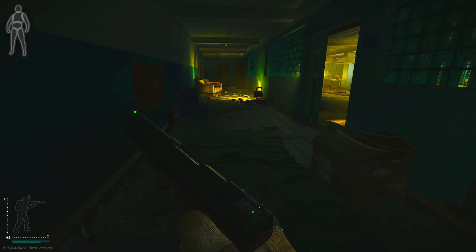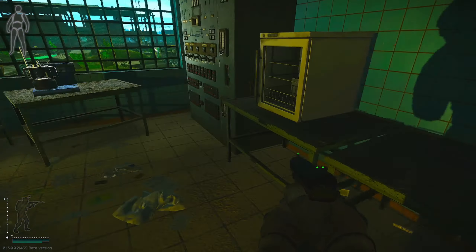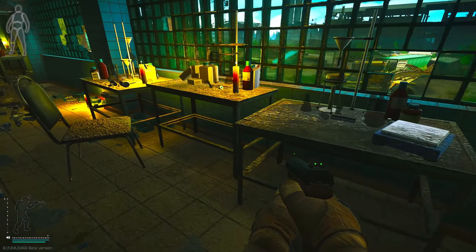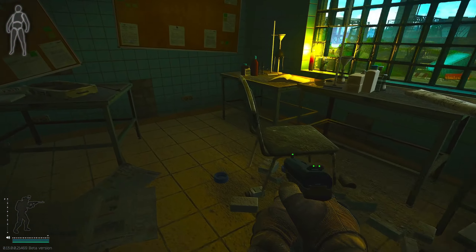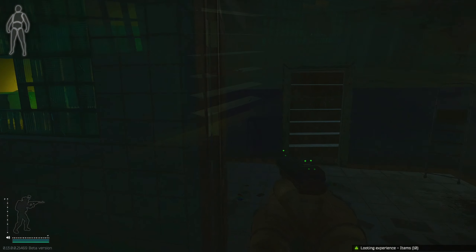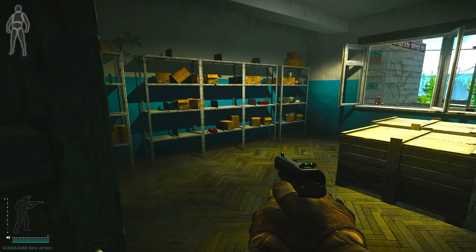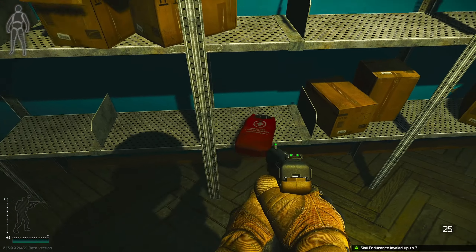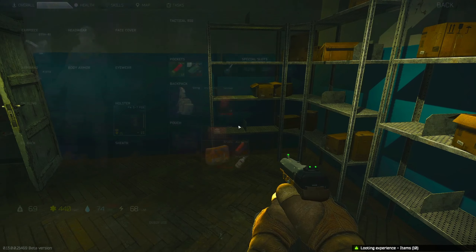Once you're up the stairs, you want to head into the room on your right and check all of the shelves and tables for any loose loot spawns, as this is where the Salewas will spawn. You can also find morphines here which you'll need at a later date. Once you've checked this room, head towards the metal door and open the first shut wooden door. Once inside, check the wooden boxes and all of the shelves in this room as this is where the Salewas will spawn, as shown in the video.